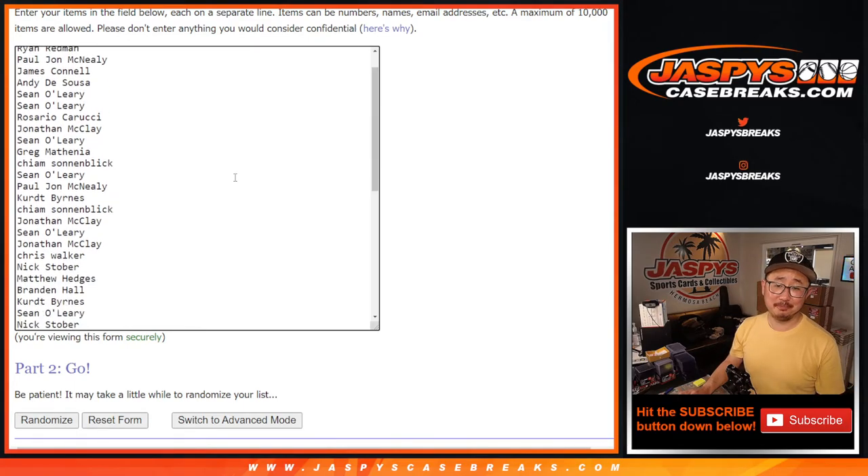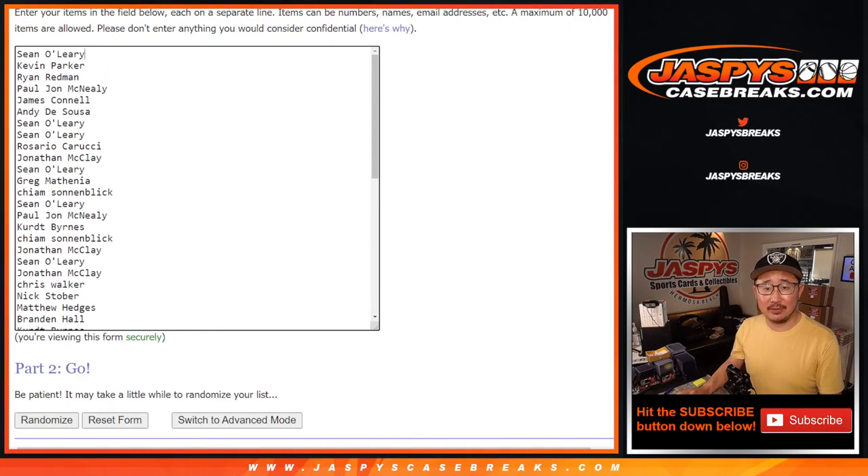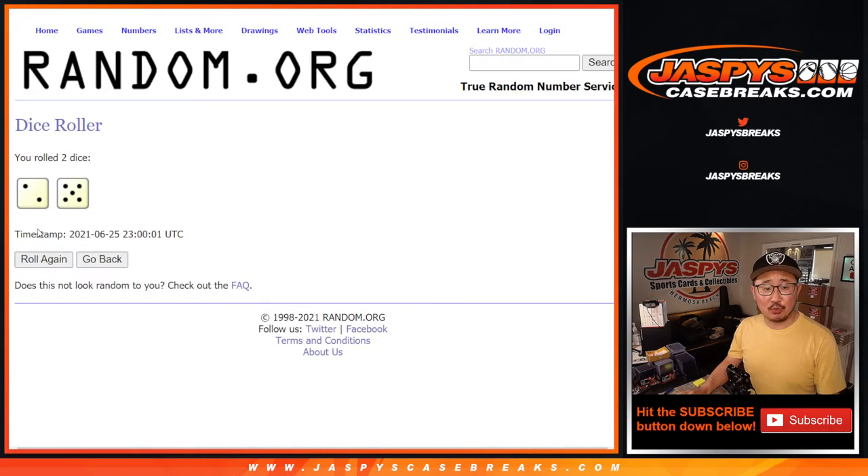What I would do is jump back into another Jaspies repack break for the collectors. You try to win break credit with more break credit. You'll be part of the promo when we sell all 12 cases. If you try again, you might stumble into a nice case, get a nice randomizer, and get a really nice hit — makes up for everything. Alright, let's do this, let's roll it.